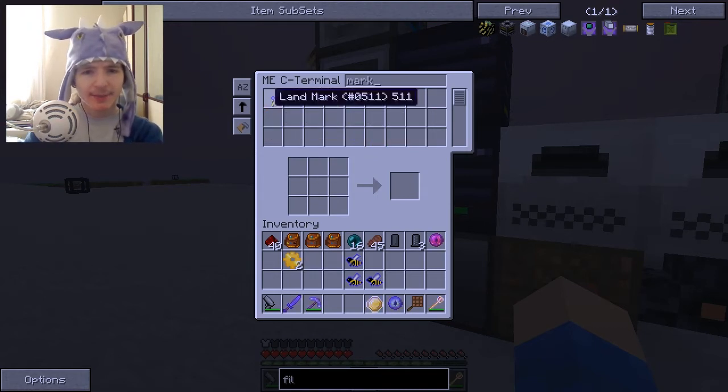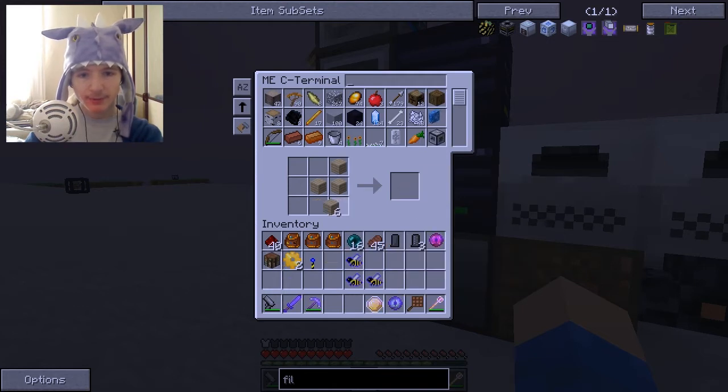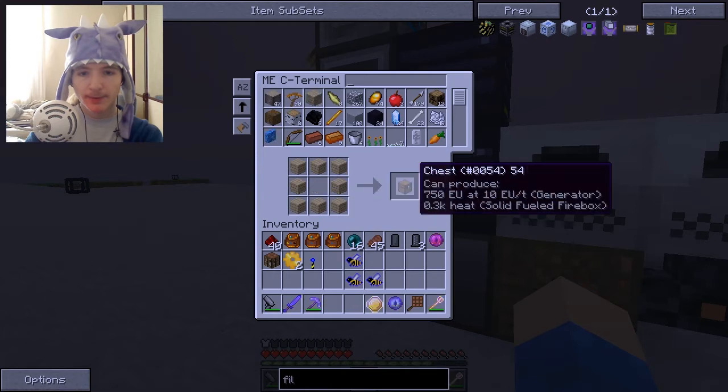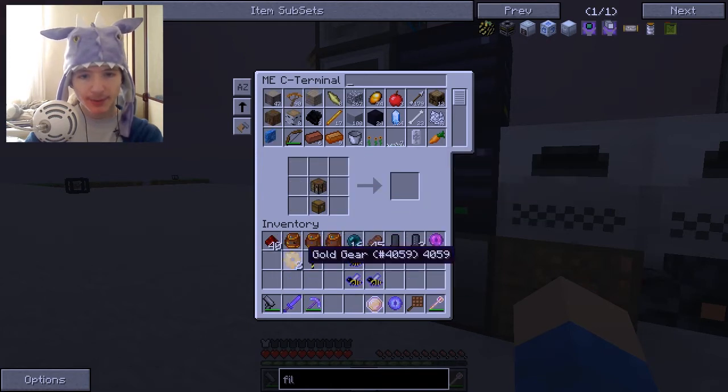Do we have any landmarks? Yes, we have two landmarks left over, mostly from when I've been setting up quarries. And now we need a chest, so let's grab some logs — one for the crafting table, two for a chest. Crafting table sorted.